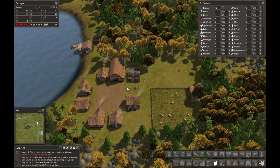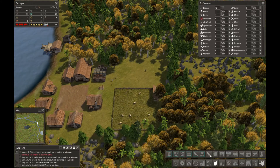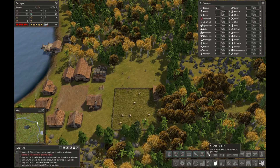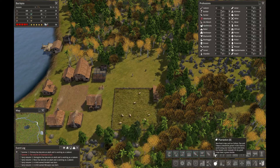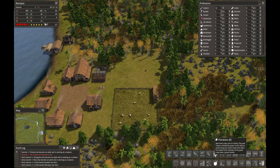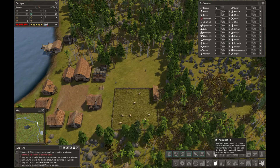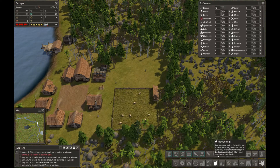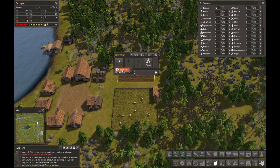It looks like we only have soybeans at the moment. In order to get other seeds like strawberries and corn, we're going to have to put in a trader. I'm going to go ahead and start a crop field — we can always get rid of it if it's not efficient enough. In Colonial Charter they've broken this out: crop fields grow food you eat, and plantations grow things like cotton, flax, and tobacco — things you can make stuff out of.